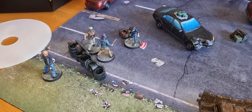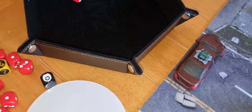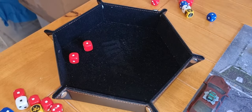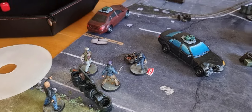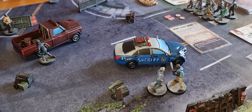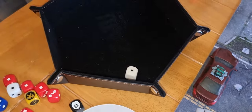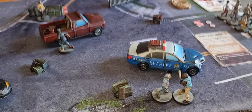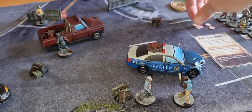Combat begins with Sandra. She has one red dice — rolled a one. The walker also got a one, so it's a tie and we just push the walker back. Next up is Patrick with one red and one white dice — rolled a one, rerolled it, got a blank. Walker also got a blank. Patrick pushes the walker back and knocks it prone.